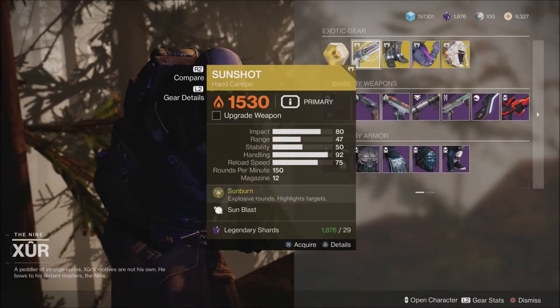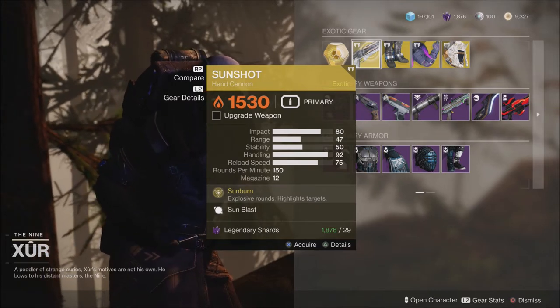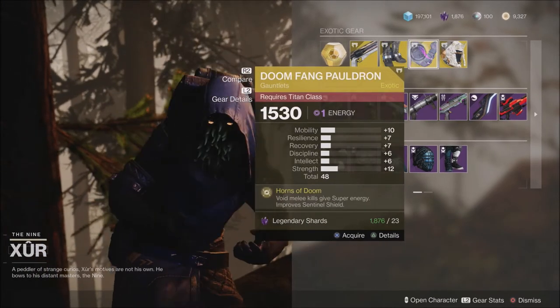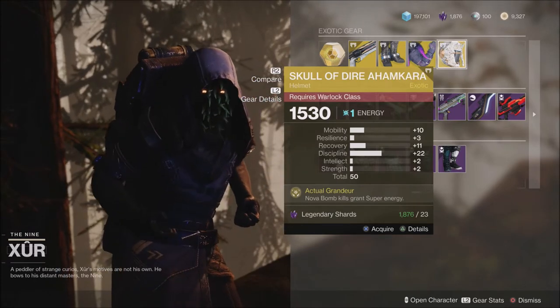He does have the Sunshot, which all exotic primary weapons did get buffed — this is a great one to pick up if you don't have it. Also the Lucky Pants, the Doomfang Pauldrons, and the Skull of Dire Ahamkara.